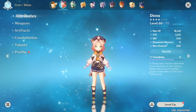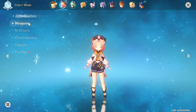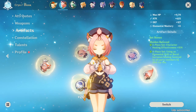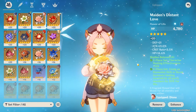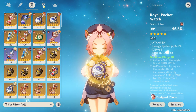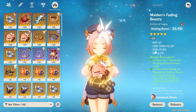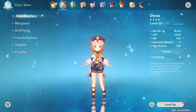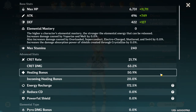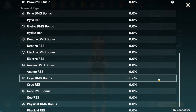That about covers all the build stuff for Diona. In the gameplay ahead, I'll be using Diona with the following gear: Favonius Bow, Maiden's 4-piece with primary stats of HP, Attack, HP%, Cryo Damage Bonus, and Healing Bonus. This provides about 18,000 HP, 1,100 Attack, 50% Healing Bonus, 172% Energy Recharge, and 58% Cryo Damage Bonus.